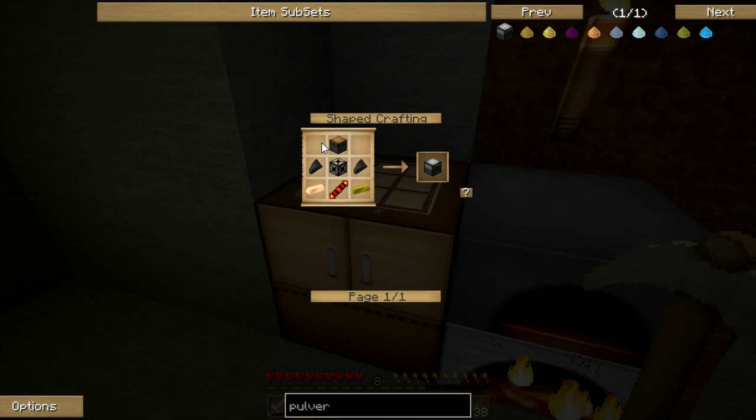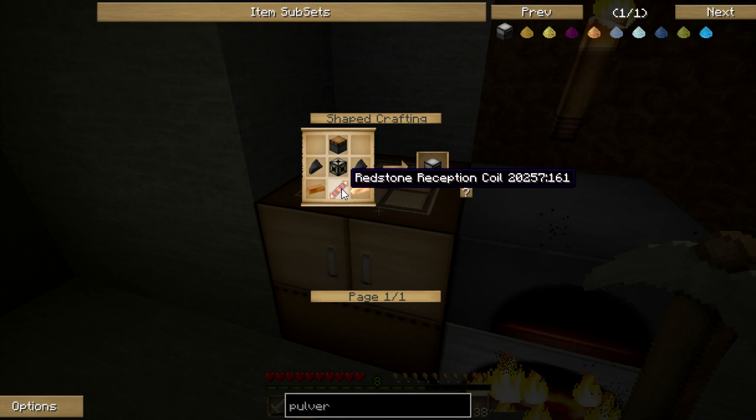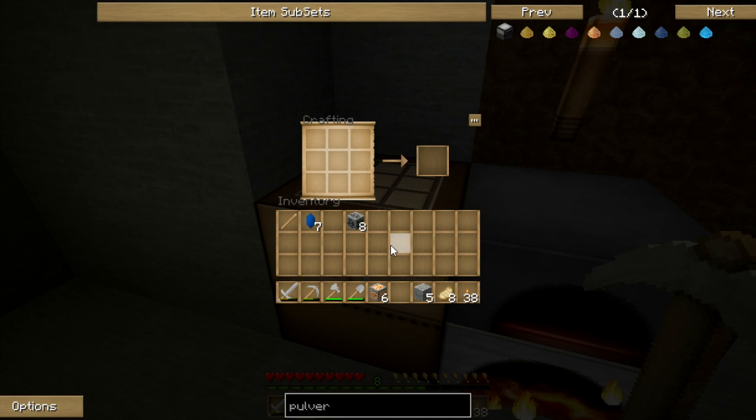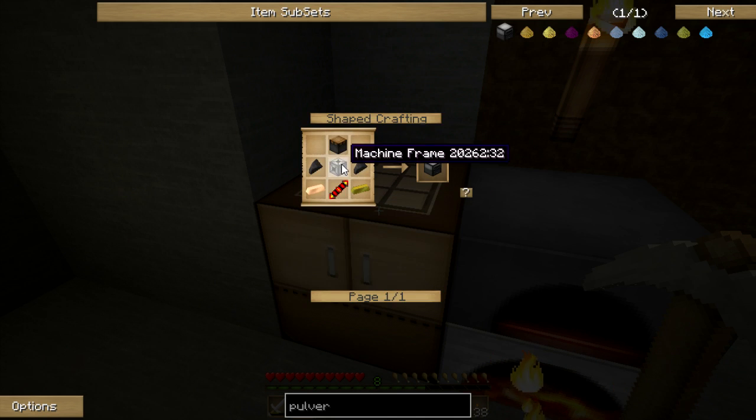It just gives you some byproducts sometimes. So we need a piston — not a problem. Flint — not a problem. Machine frame — I'll show you. Copper, or different types of copper ingots. Machine frame and redstone. A redstone receptor coil is just gold into redstone, so it's pretty easy to get. Gold we'll be able to get with an iron pick, and redstone we're going to have to dig deep.